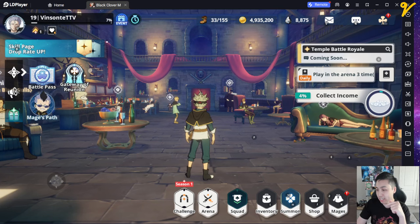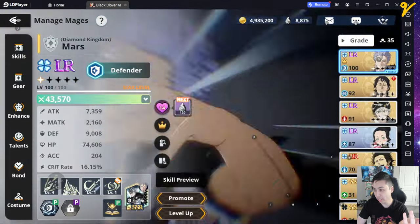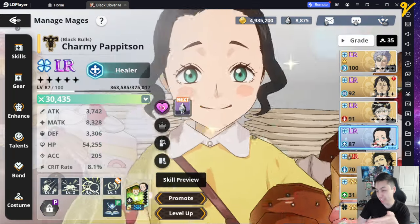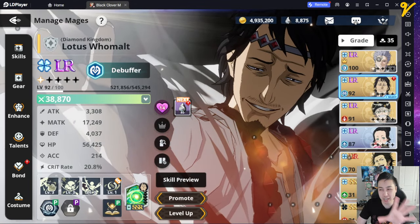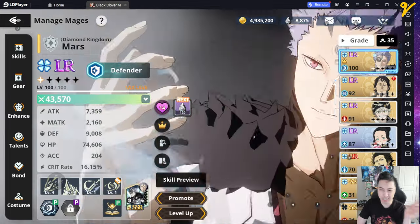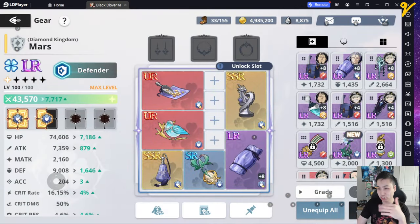Charmy is SR — easy to get. If you don't have Mars you can use Sol as well. I pretty much concentrate on Mars first. Charmy is still around 80-something, Asa 90, Lotus 90. They were both kind of low level 80 LRs when I cleared it, including Mars, and then I just dumped all my resources into Mars.